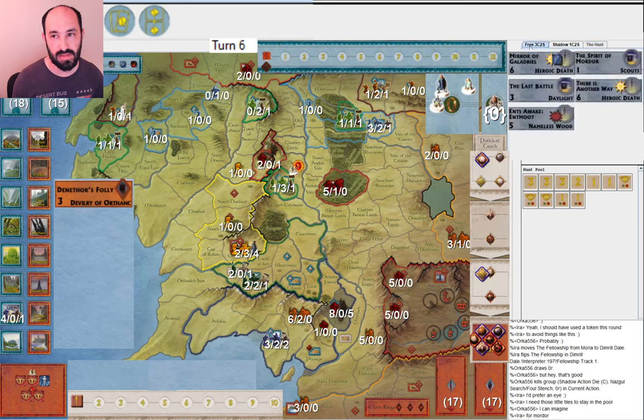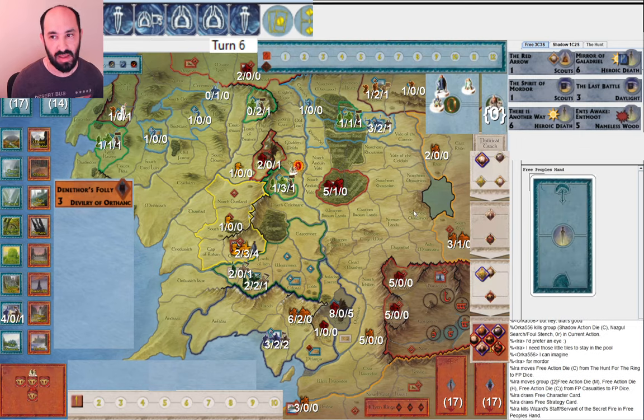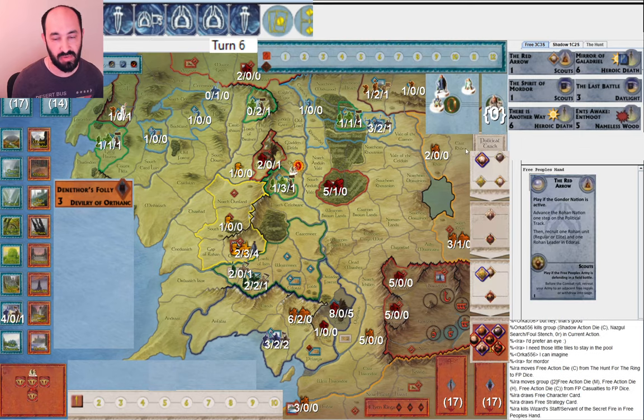Here's what the hunt pool looks like now after that tile is drawn. I drew Wizard Staff — obviously an easy discard. And I always like to see Red Arrow — this is like two and a half dice worth of cards because you get a muster and one and a half recruits. I like the Scouts effect too. So this is a useful card.